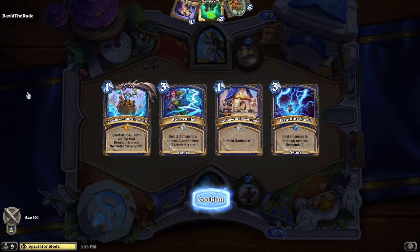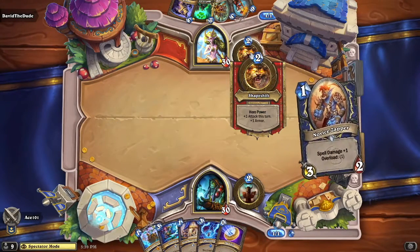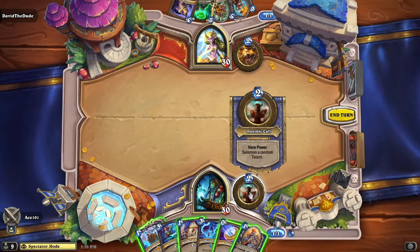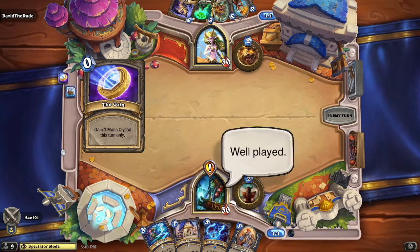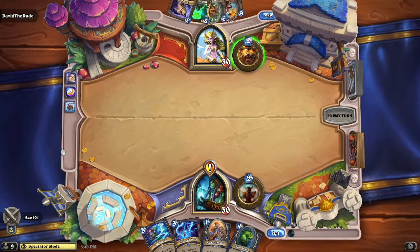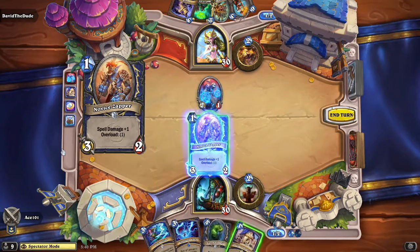Ace pulls that one out, and David the Dude will need to rethink his strategy going into the next game. We'll be right back. And here we are — Ace took the last one. David the Dude now choosing a Druid, and Ace is choosing Shaman. David uses Shapeshift, getting one attack and one armor this turn. Meanwhile, Ace uses Totem Call for his Shaman, powering up his minions as the fight goes on.